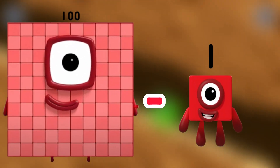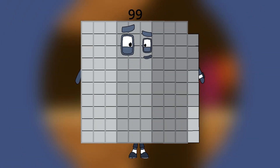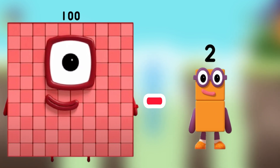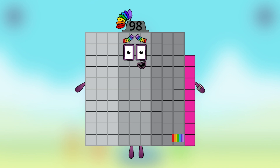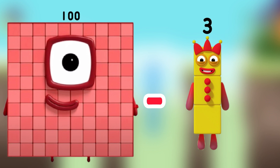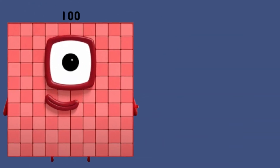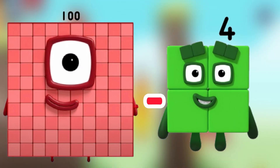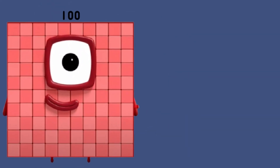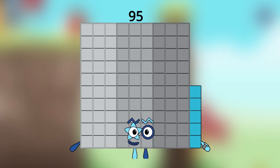Number block 100 minus 1, what's number block equal? 99. Number block 100 minus 2, what's number block equal? 98. Number block 100 minus 3, what's number block equal? 97. Number block 100 minus 4, what's number block equal? Ninety-six. Number block one hundred minus five, what's number block equal? Number block ninety-five.